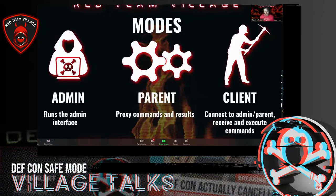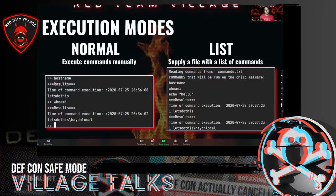The modes are: an admin interface that runs in the cloud or pretends to be an external attacker; the parent mode that proxies commands back and forwards, which is optional; and the client mode that receives commands from either the admin or parent and executes them. Pretty simple. We tried to abstract away everything and help people — even CTI analysts — be more beneficial to an adversary emulation.